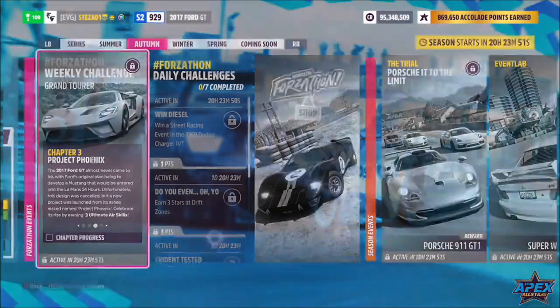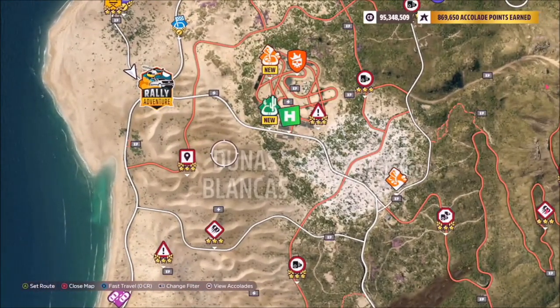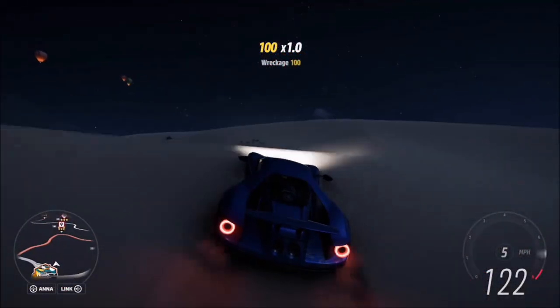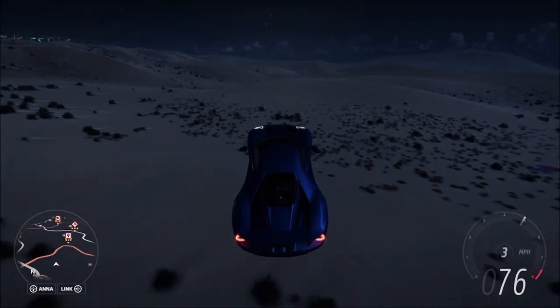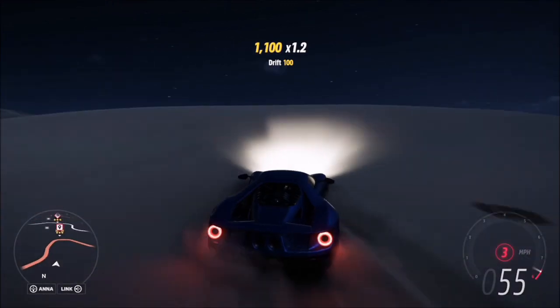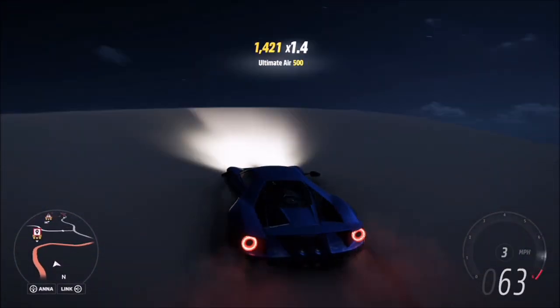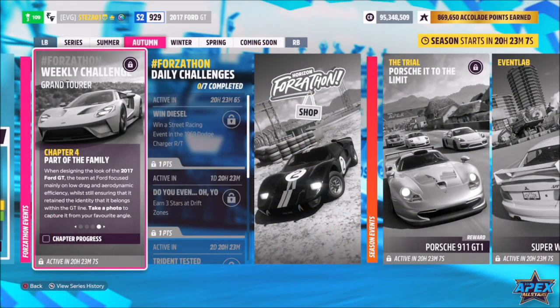The next challenge simply wants you to earn three ultimate air skills, which is nice and easy. We're already in a great location — just above the Dunas Blancas region, which has loads of sand dunes, making it really easy to get ultimate air skills. Only three are needed and it'll take about 20 seconds. Even though it's a rear-wheel-drive supercar, it's still really easy, and I wrapped up about four or five in that space of time.